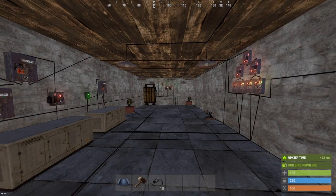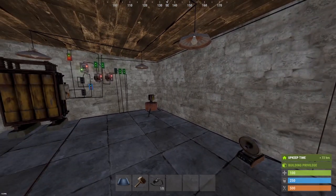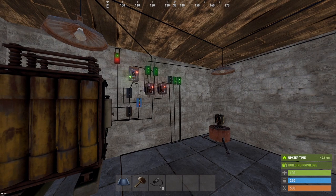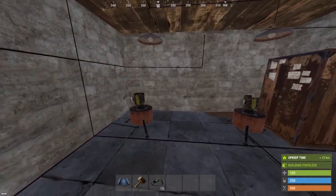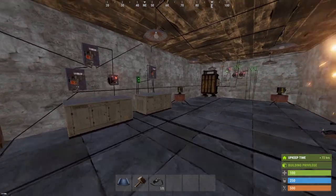Welcome to the first episode of the component guide for Rust. In this first episode we're gonna take a look at these new smart alarms and switches and get to know how those work. I chose to do those first because they are the newest addition to the game and they are also quite important security-wise for the base.